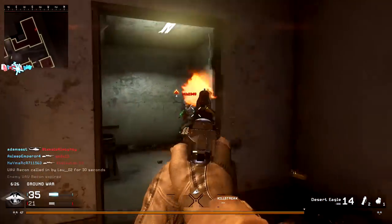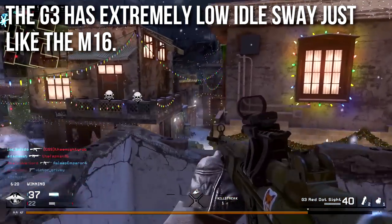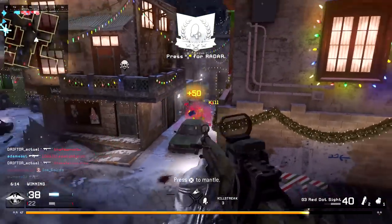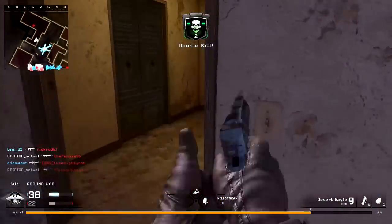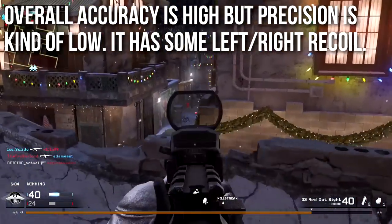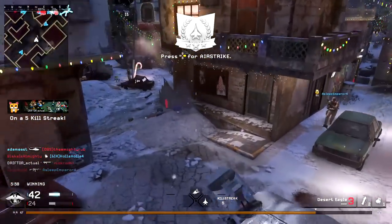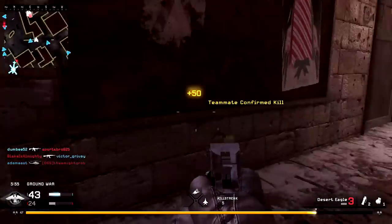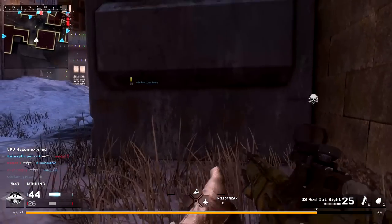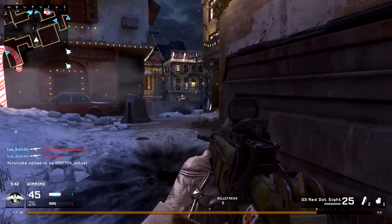One thing the G3 has in spades is accuracy. The idle sway is extremely low — it's tied with the M16 for lowest idle sway in the game. This is especially noticeable with a red dot sight, where it barely wobbles, allowing you to aim very precisely. Overall accuracy is high but precision is somewhat low, which tripped me up initially. It has left-right recoil rather than purely vertical — more of a diagonal kick, up-left then up-right — and I don't find it very consistent.